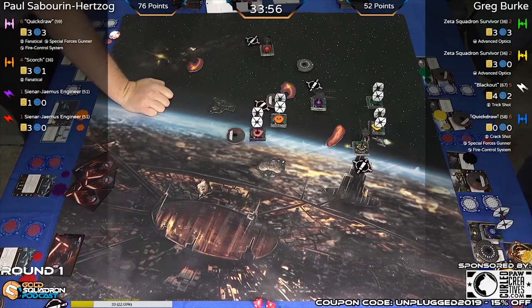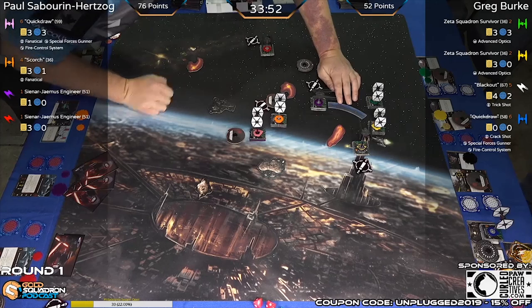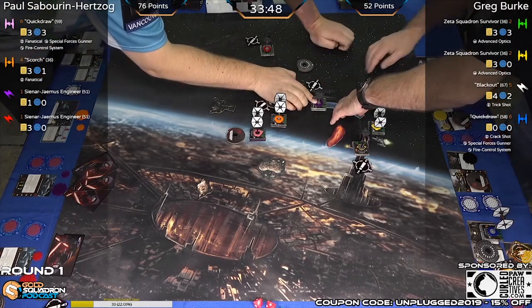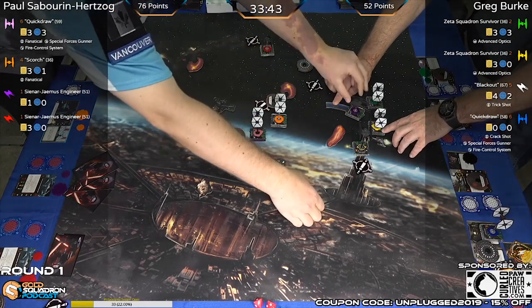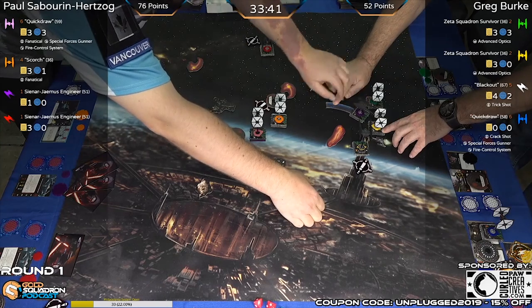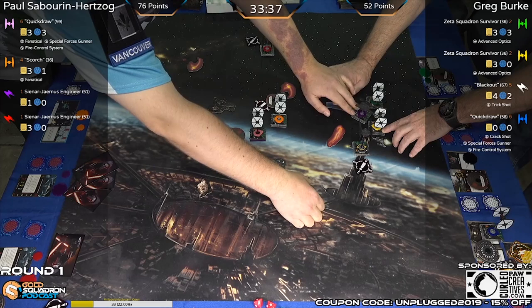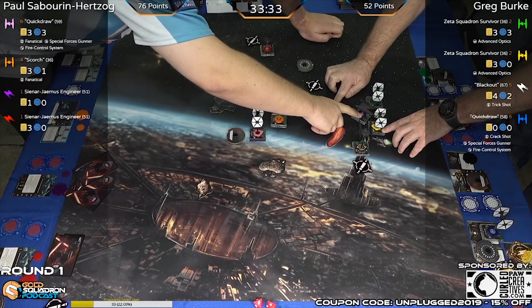We'll see what the purple Sinar is doing — two bank, just wanting to get rid of the stress. Also most likely gets him in a spot where Blackout cannot tag him for shots, though looking at the position he might end up losing the Sinar without getting shots depending on what Greg did with his SFs.